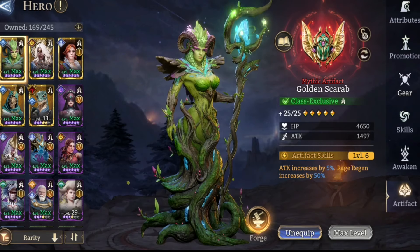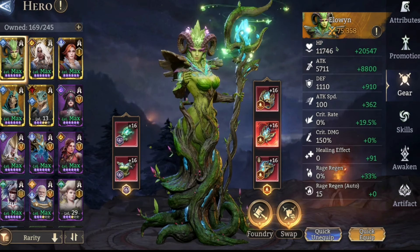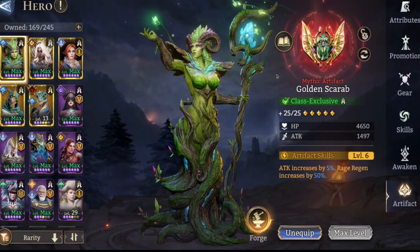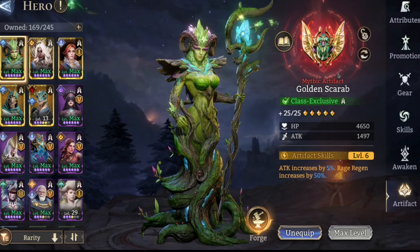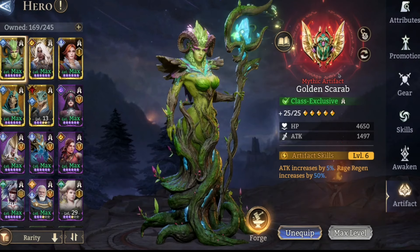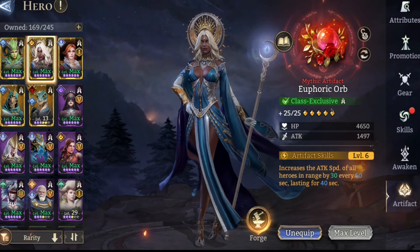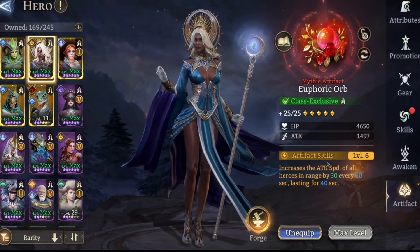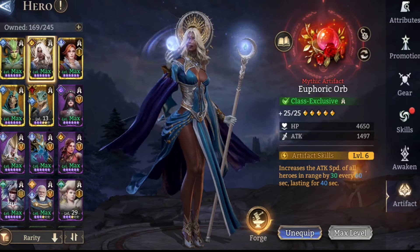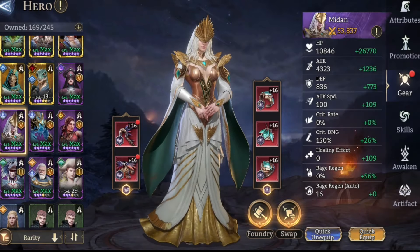Golden Scarab is probably my number one artifact for this. You can stack really good HP stats and attack speed without having to worry about rage regen at all — it could pretty much all come from the Scarab, which is a huge bonus. Euphoric Orb is right behind it at number two — just too good. The attack speed is pretty big for healing as well; my Medan is pretty slow at healing, so getting her boosted is nice.